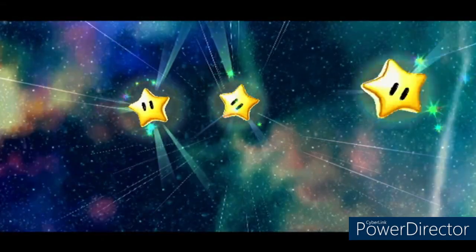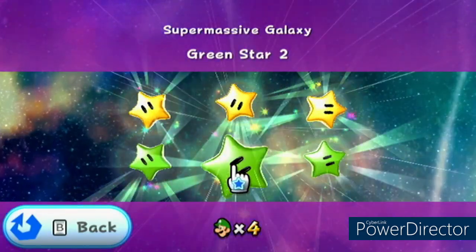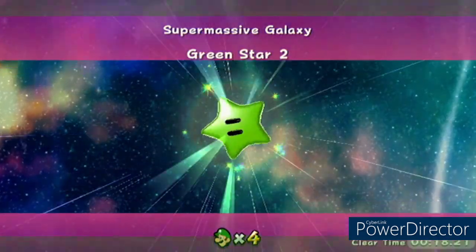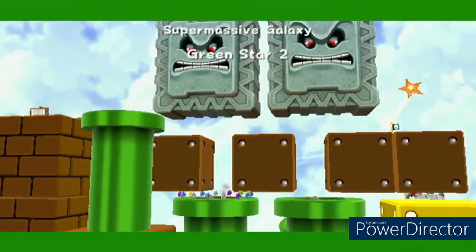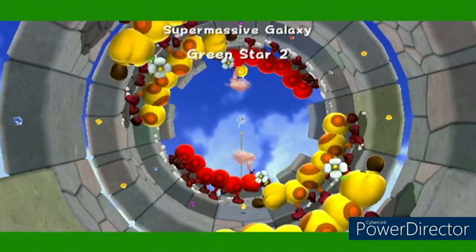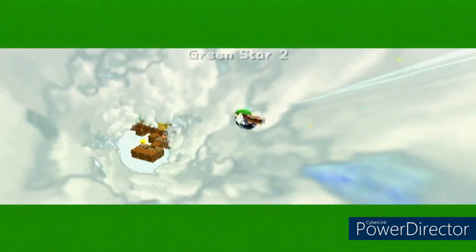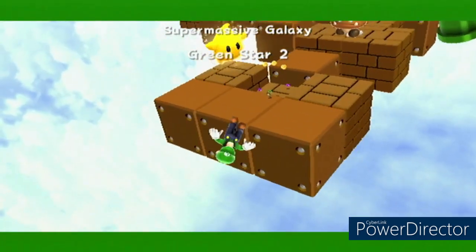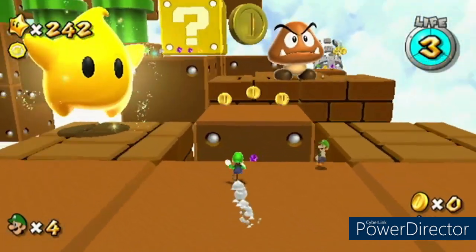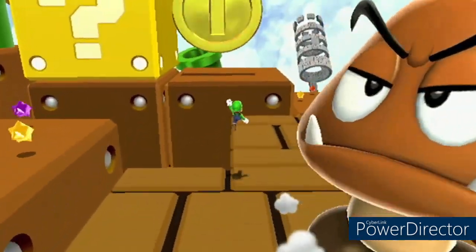Originally you would have to go past some thwomps closer to the first launch star level, and you would have to slide down a wall. You can actually see the star underneath those blocks right there — you would have to go under those blocks, sliding off the side and spinning into the star. Well, this trick allows you to not have to do that.